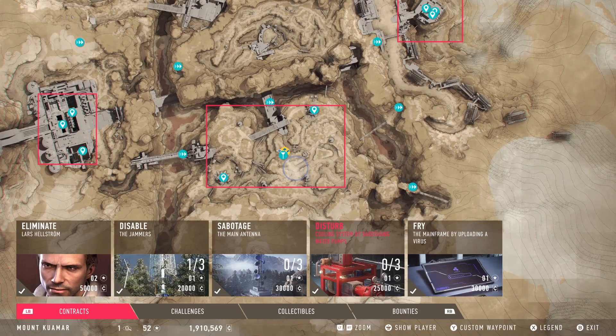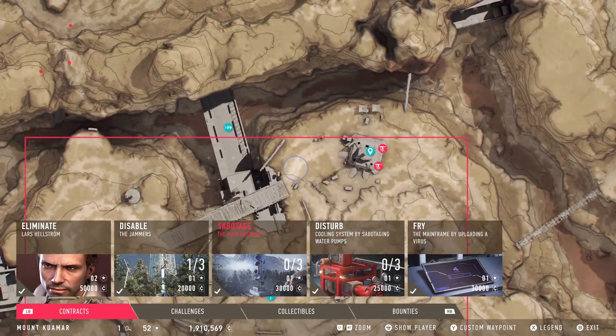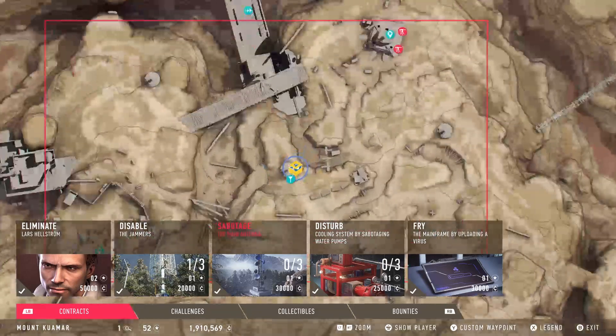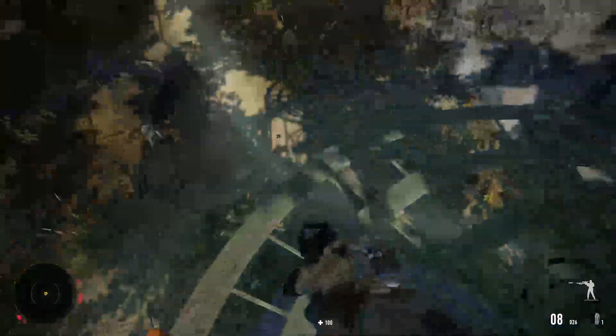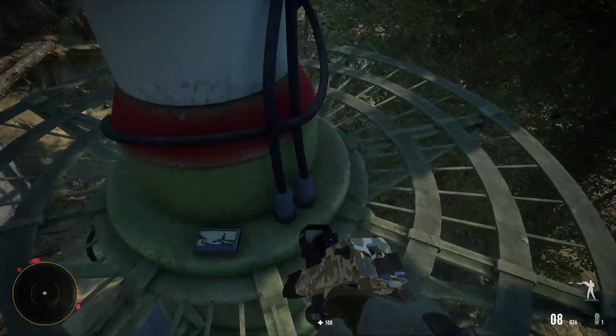Today I'm showing you all collectible and camouflage locations for Mount Kumar. To start off, we have one in the first area. Here's the fast travel and we're looking right about in the middle. It's the one with the box to climb up.